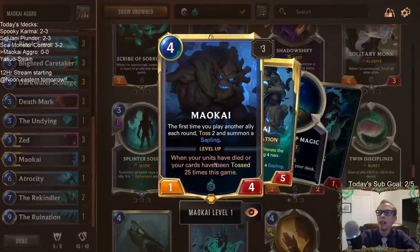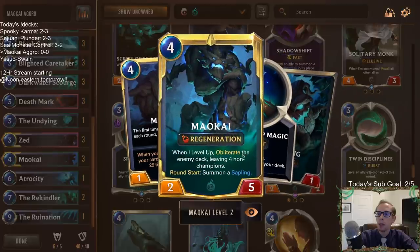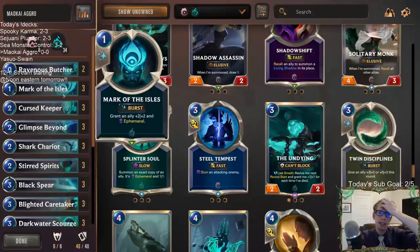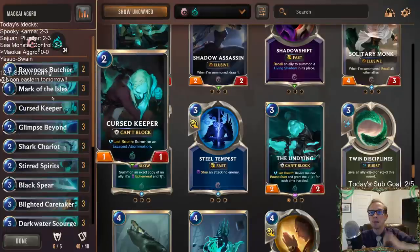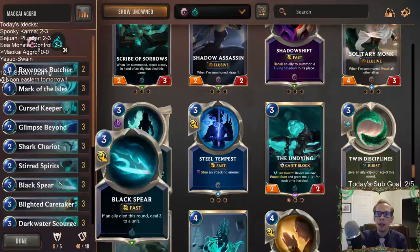It's not really just about leveling up Maokai, but we have a lot of things that are going to die and Maokai can do a little bit of tossing. So maybe we level up Maokai and obliterate their deck, but otherwise it's mostly Shark Chariot attacking in. We're able to play Mark of the Isles, which can give our stuff ephemeral.